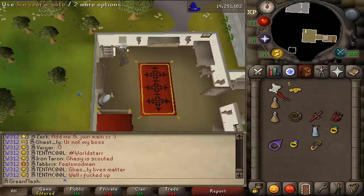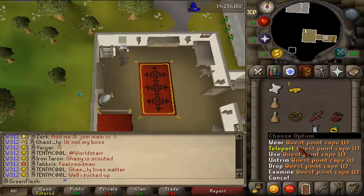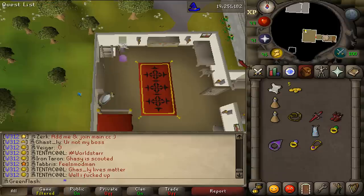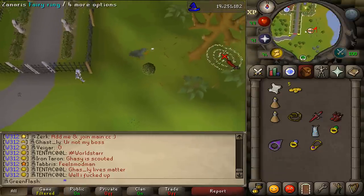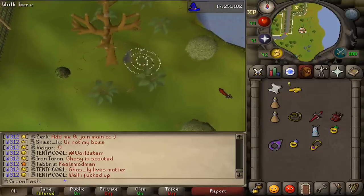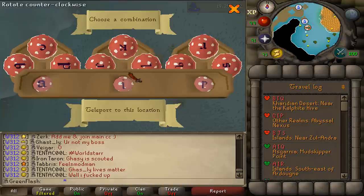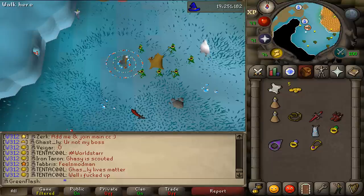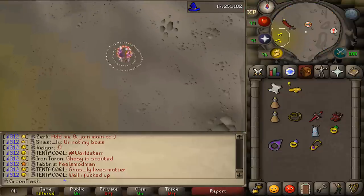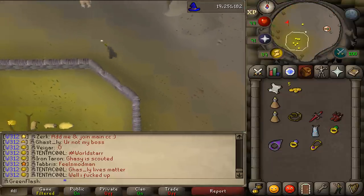She will give you Sinclair's note. Now we need to return to the Ghost of the General. Either run all the way north back to Relekka or use another alternative method. I will be using the Fairy Rings — AJR — which will teleport me to the Slayer Cave. Then I just need to run west and try to find the General again.